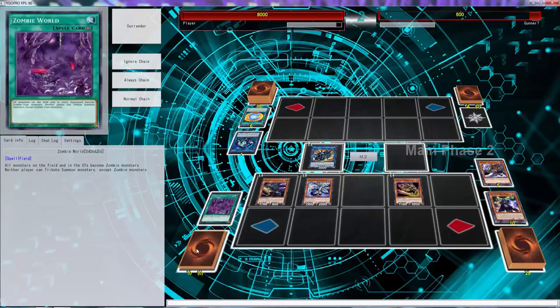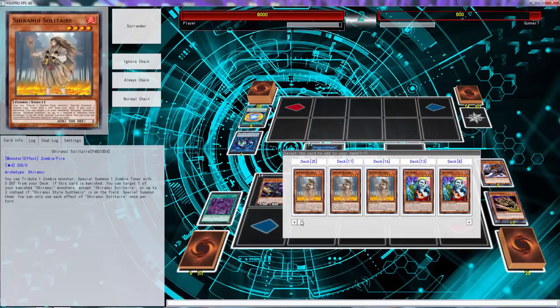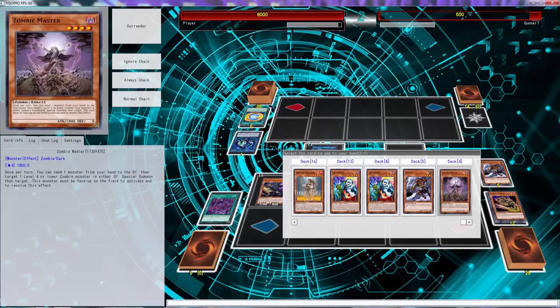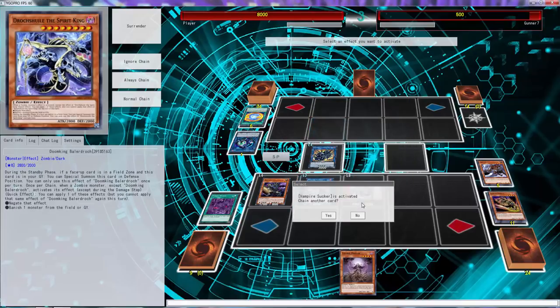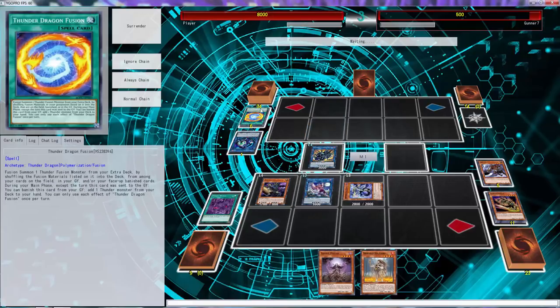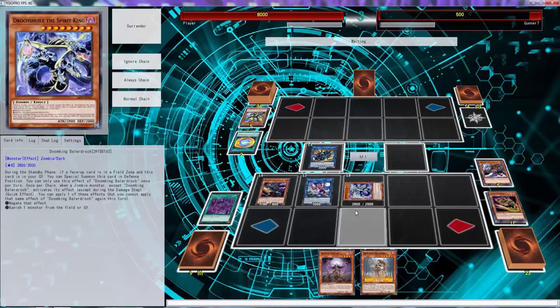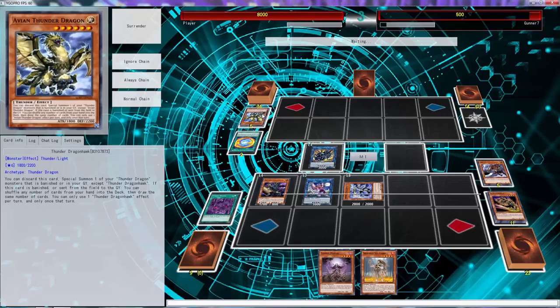We'll use this to add Zombie Master, because the odds of us not drawing a monster are pretty low. Doom King's going to trigger — special summon and draw a card. Yeah, the odds of not drawing a monster are very slight. He played very badly, and this all coincides with the fact that the one good player we faced earlier we lost connection to. It just sucks.